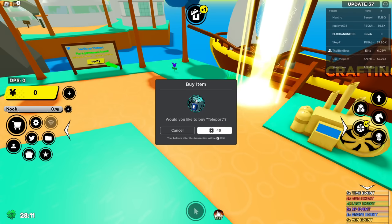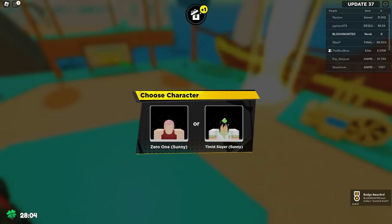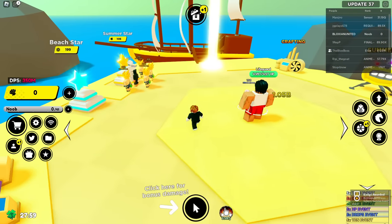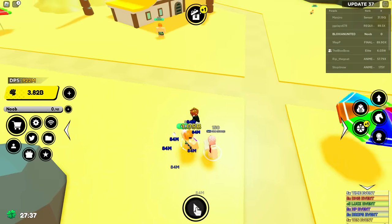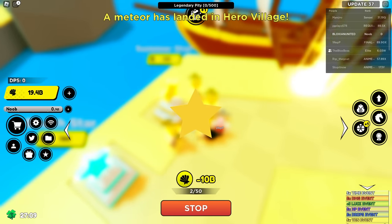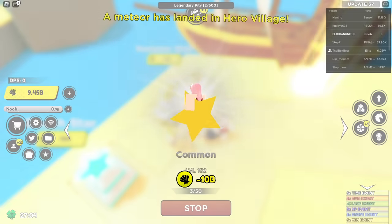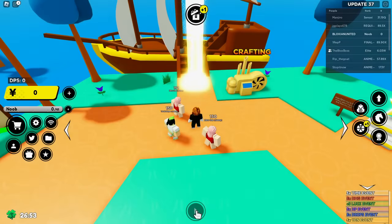First things first, I'm going to buy the teleport passive — you can obviously use the ray of light here, but I'm doing this for the video to make it easier. The first thing you want to do: if there's an event going on, definitely do it, because it's so broken. The first unit you get is already so busted — 210 power this early on is insane. Definitely abuse the event if one is going on.